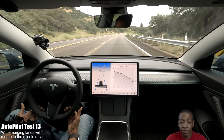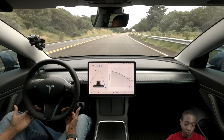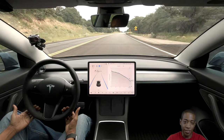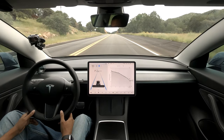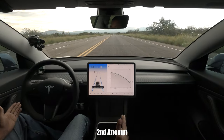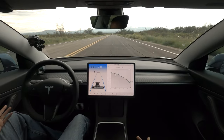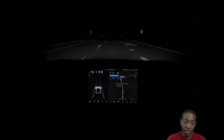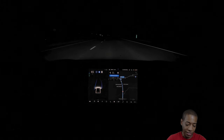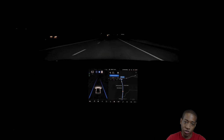Tesla owners know that on any wide merging lanes, autopilot is going to get in the middle. It does okay, but it's kind of embarrassing because people behind you are probably thinking, what are they doing? On the highway going pretty fast, look how the display looks — it's unstable at first but then becomes stable. Still, it stays in the middle of the lane when I would be a little more to the left.